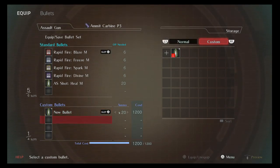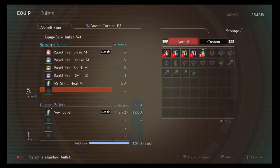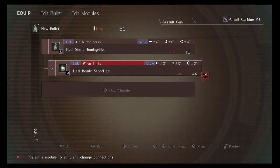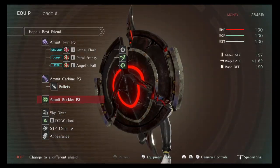This is a nice bullet for new players to have, and it's great because it doesn't use a lot of OP. A lot of people aren't used to managing OP, so they don't really use the gun — they run out of OP and have to go melee, and forget to go back. I have heal shot, homing heal, and heal bomb. You can set it so when one hits, it has an AOE heal — it heals everyone around the enemy. I'm hoping that's how it works.